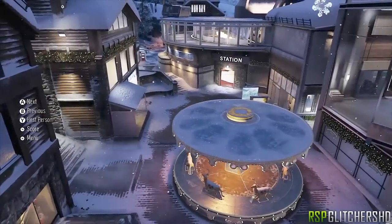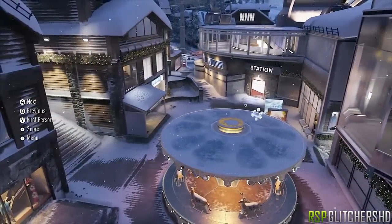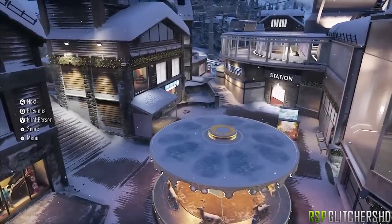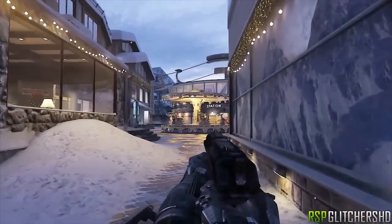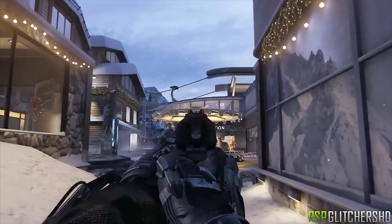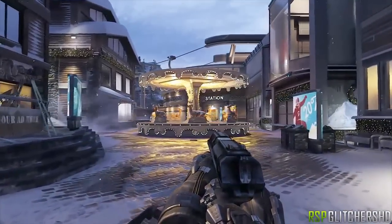Hello there gamers and glitchers, my name is GlitchersHD and in today's video I have another glitch for you guys on Call of Duty: Advanced Warfare on the map Drift again. Now take notes here — this will only work for Xbox One and PS4, so good news for the new gen, bad news for the old gen.